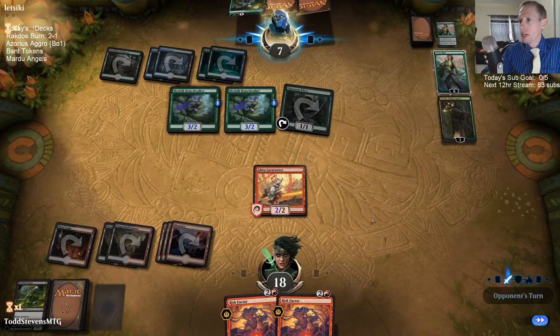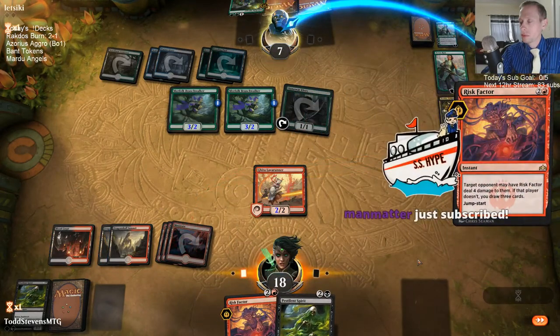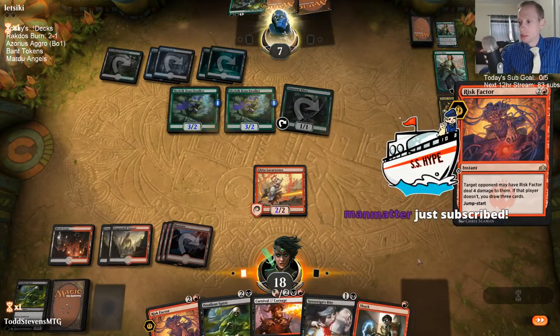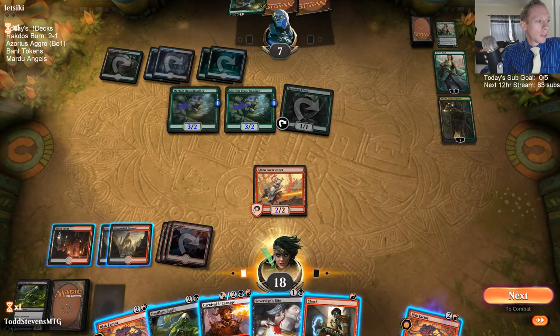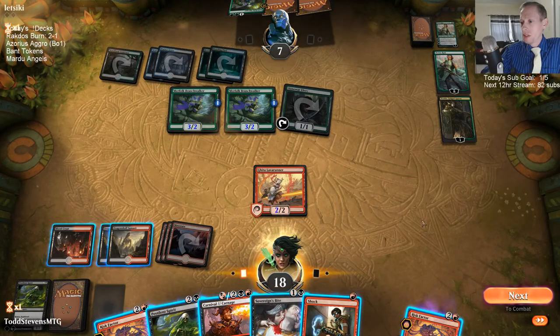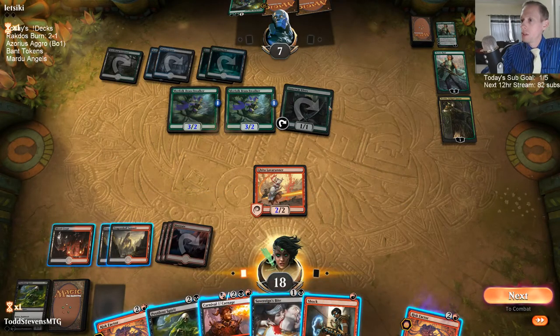I feel like I should probably trade now before they ultimate the Vivian. Welcome to the stream, Man Matter — sub number one on the day, kicking it off right. So I Carnival the Llanowar Elf. I can do one to Vivian to keep them from ultimating, and one to them. But I think I want to do one to Llanowar Elf, one to them, and then Bite — put them down to four. And attack with Lava Runner.